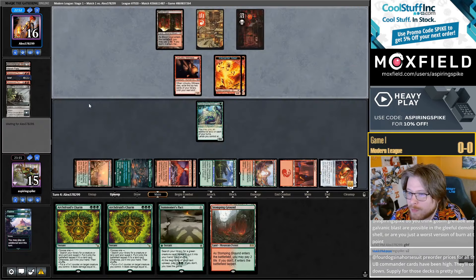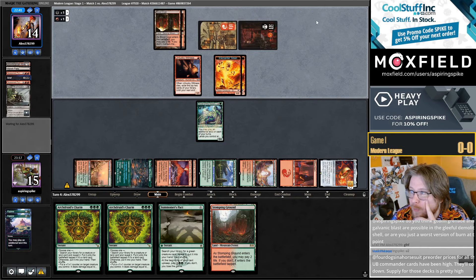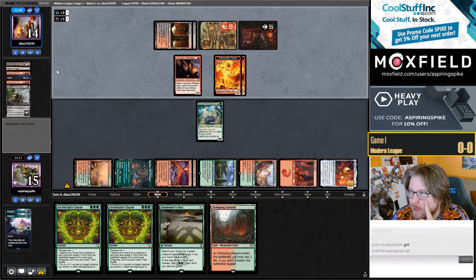I think Goblin Grenade and Goblin Blast are possible in Gleeful Demolition shell. I've played those cards alongside Demolition before. This matchup is probably really good — I remember playing the Sacrifice deck, always thinking these matchups are pretty good.